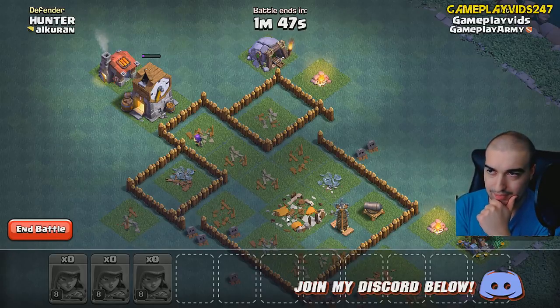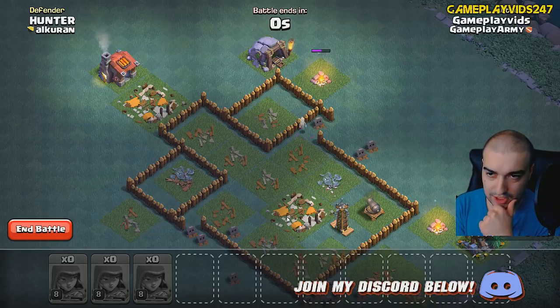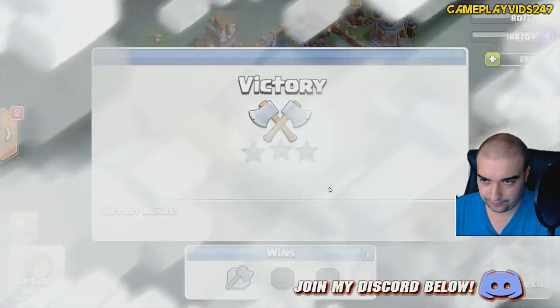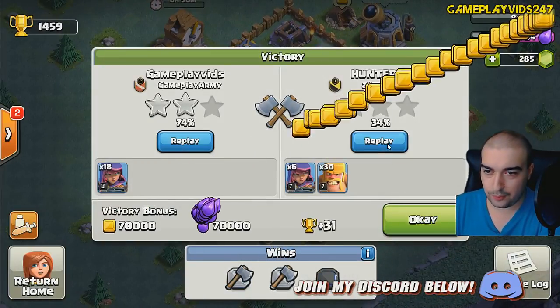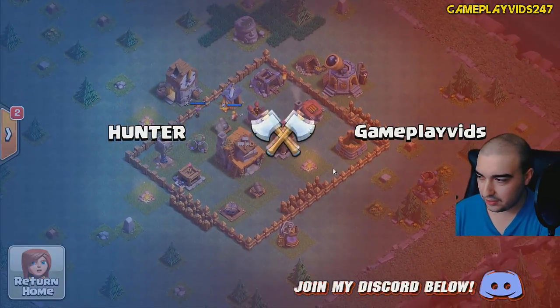What are we going to get — 73%, 76%, 74%? He stopped. Alright, 74% with two stars. What's he got? I've got a victory — 34%, 30 barbs, six archers. How did he fail this? I've got to watch this, dude.